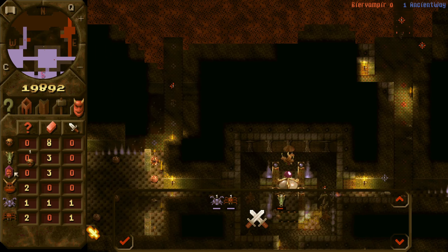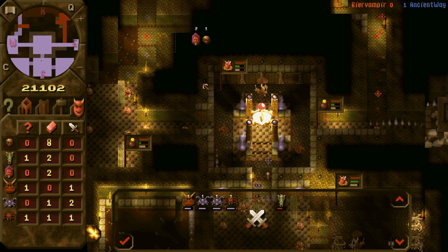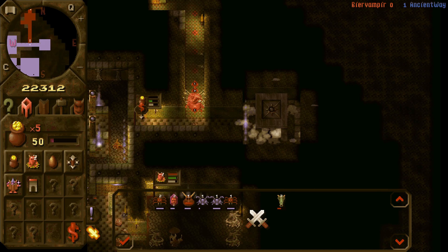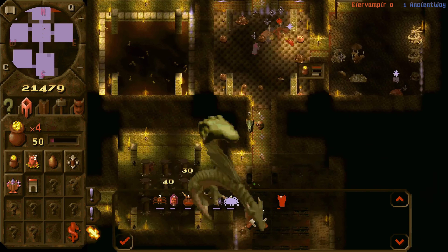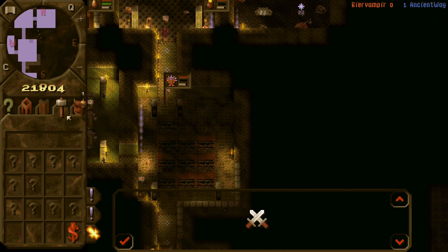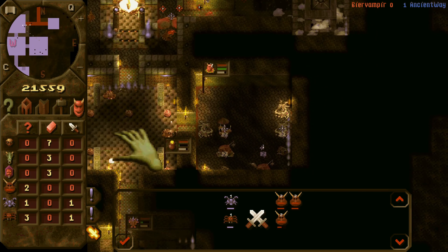Even at level 2 or 3, dragons have heal. But the heal is really weak, not recovering a lot of health. He's claiming my treasure room there — so he's really close to my dungeon heart. And I see that he has way more bile demons. It feels a bit dangerous.